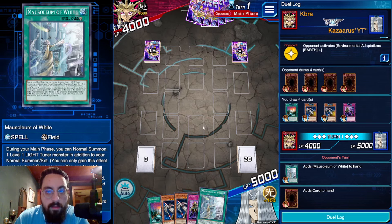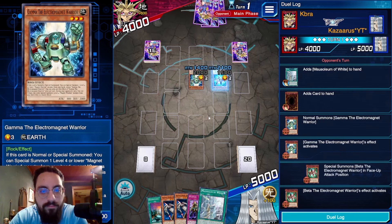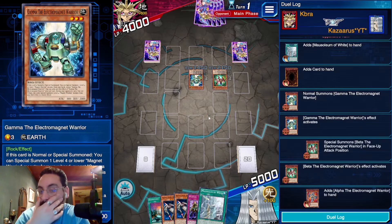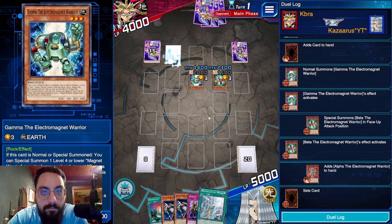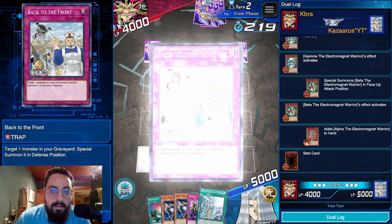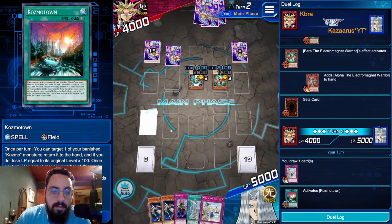We're getting Mausoleum of White? Okay, they float into Oblivion, and Alpha... and pass. He's gonna get to Delta. It's not a great hand — gotta hope to find a Pilot here.